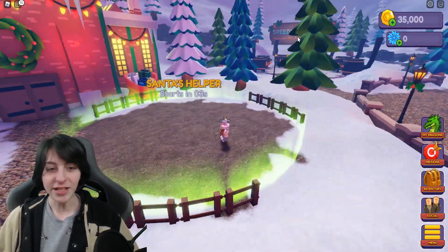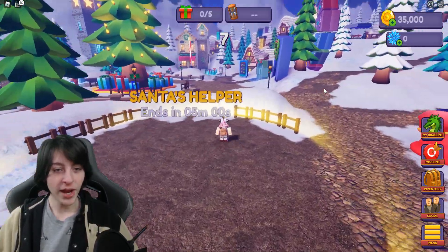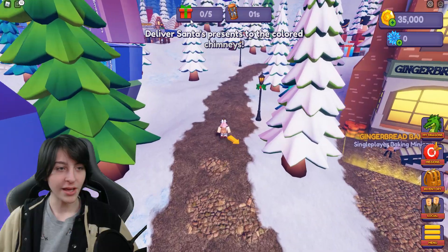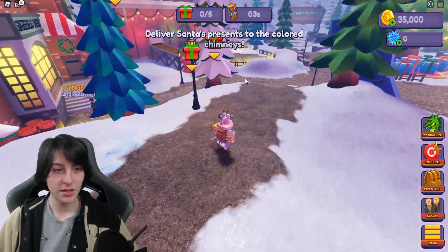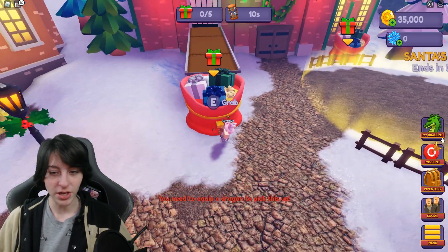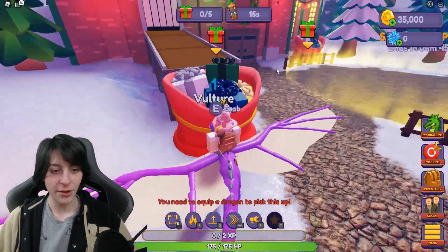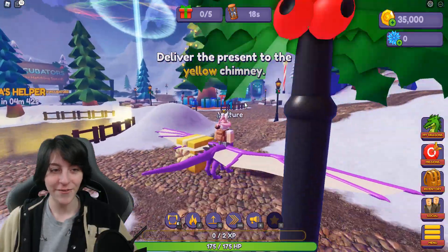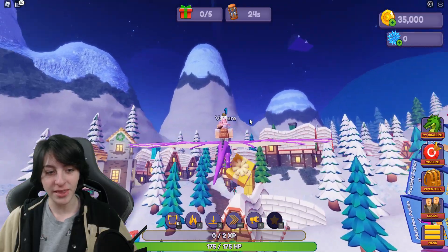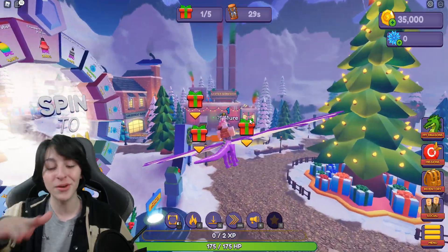Okay, what's happening here? Collect five presents — where are they? Six, five, four, three, two — what are we counting down? Deliver Santa's presents to the colored chimney. I gotta go back this way — I need to equip a dragon to pick this up. This is my only one. Note that the dragons in this one look kind of funky — I mean they don't fly, so they're kind of just T-posing around the place. Deliver to the yellow chimney.